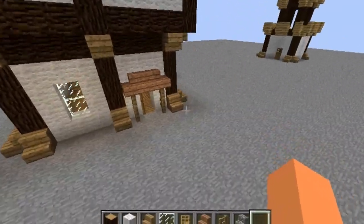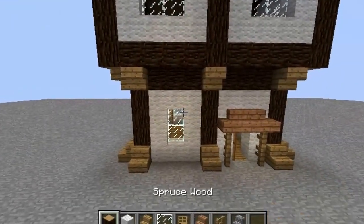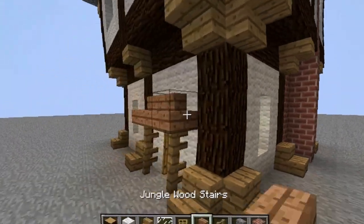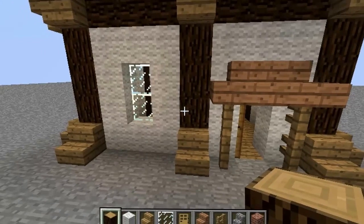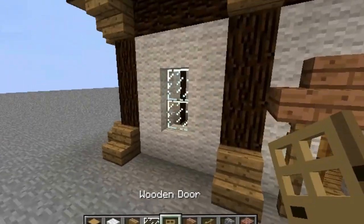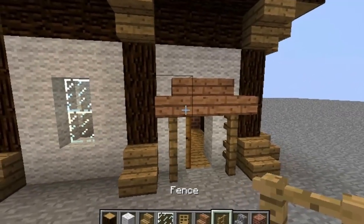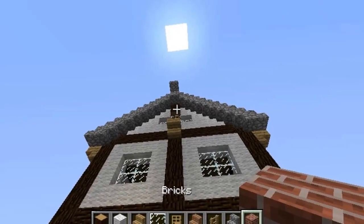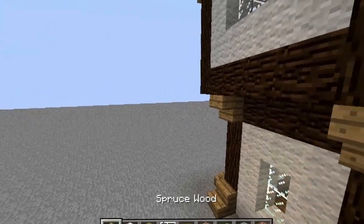Let's build this thing. Pretty much the only things we're going to need are everything I have in my inventory, plus red bricks. So pretty much like all my previous builds, we are going to need: spruce wood, wool, oak wood stairs, glass panes or glass blocks depending on your choice, wooden door, jungle wood stairs, fences, stone stairs, bricks, and also some slabs.